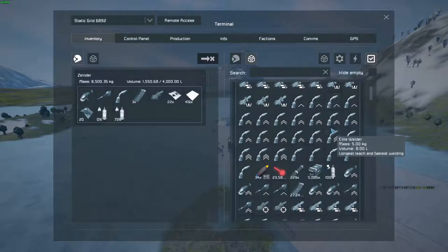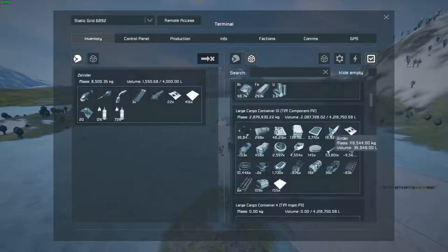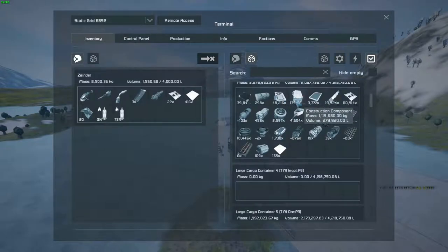I have so many things now — just look at my components. This is with me having killed 200,000 construction components — I kept grinding stuff down. I have almost 10,000 solar panels. The things I haven't really ground down are bulletproof glass, computers, displays, girders, interior plates, and medical components.